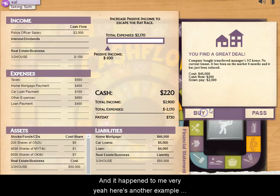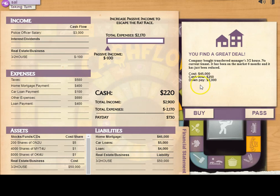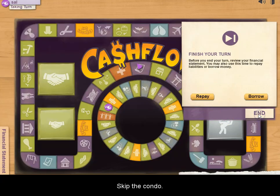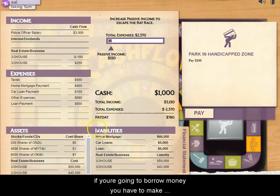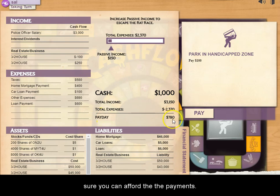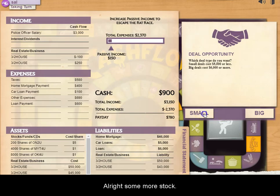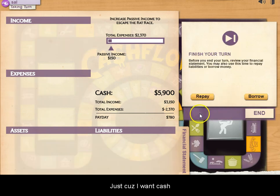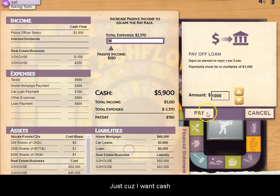Here's another good deal — even though it's risky, I borrow money to take it. I skip the condo. If you borrow money you have to make sure you can afford the payments. Some more stock at $10 — I sell a little just to get cash and pay down some of my loan.